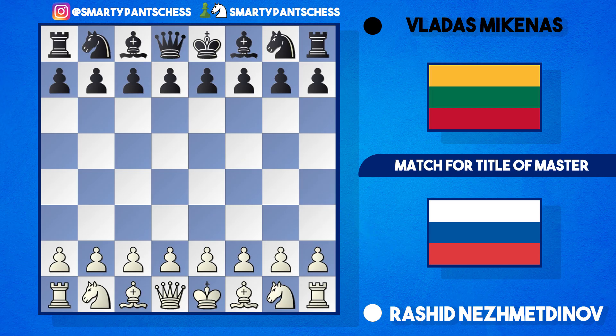Today we're going over a game between Rashid Nezhmetov and Vladas Mikenas. This is another game from the match for the title of Master, where Nezhmetov was playing games to become a Master himself. This was game number 13, which Nezhmetov called the best of the match. Nezhmetov plays white, Mikenas plays black, and the game is from 1948.